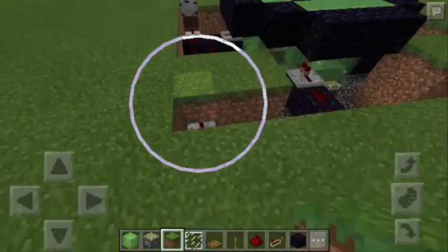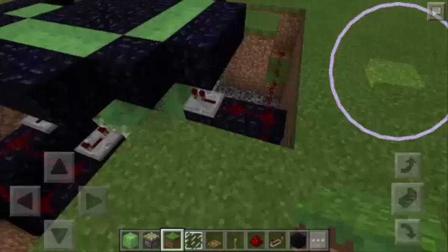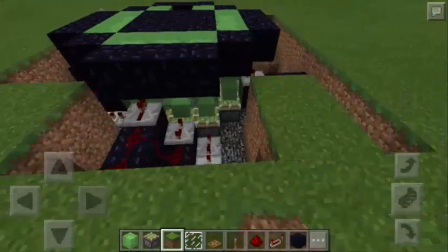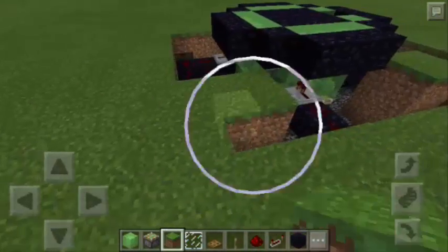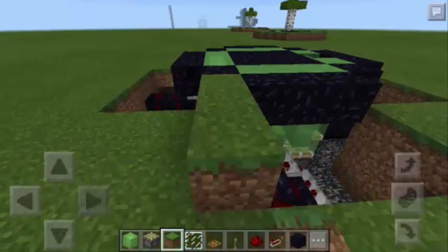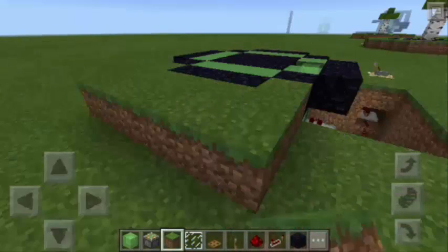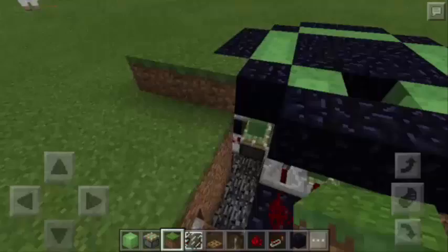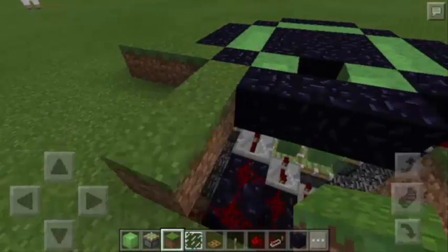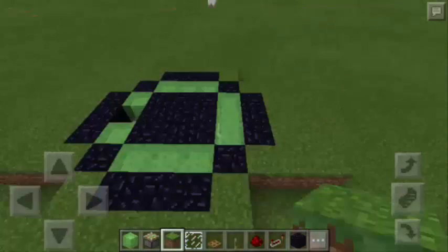Next, we're going to use grass blocks to cover up the digging that we made. This is just 1 corner — do the same thing on the other 3 corners. After filling up the 4 corners, we also need to fill up the remaining holes from the digging on each side of the square. As you can see, the redstone contraptions are now hidden.